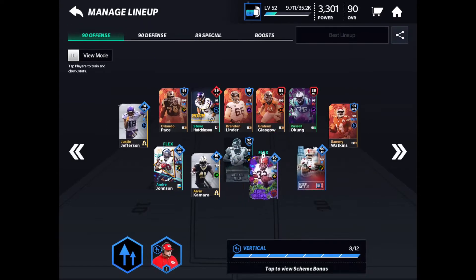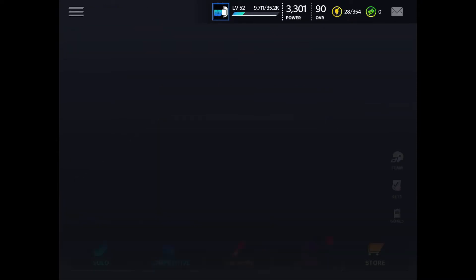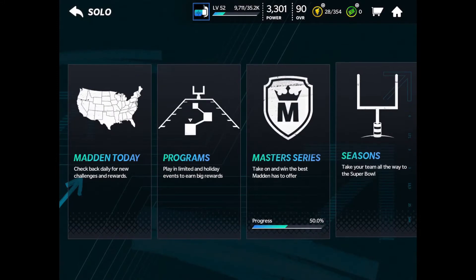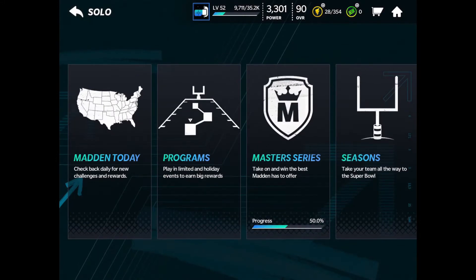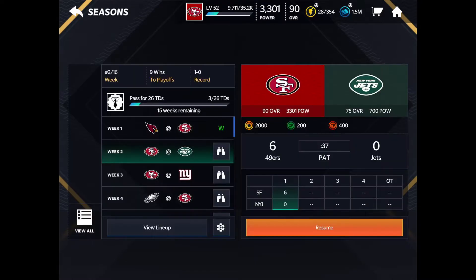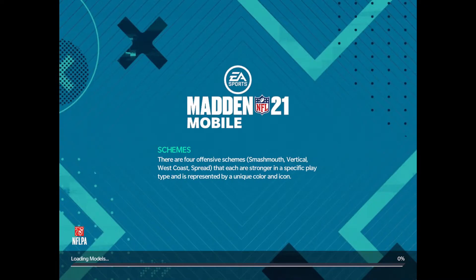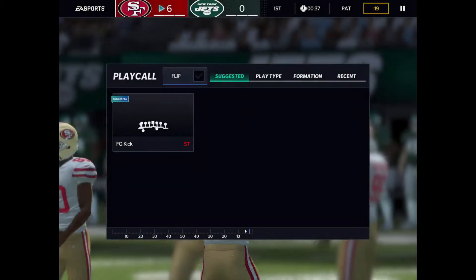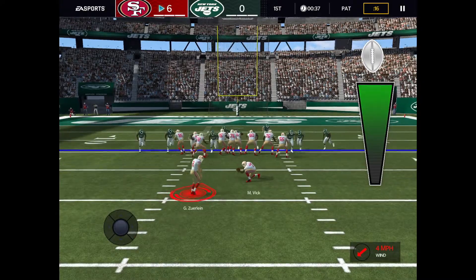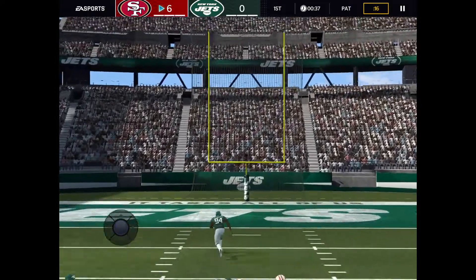We're going to do some gameplay with him today so you guys can see my whole team and what it looks like. We're going to be doing one season game — I did already start the season game because I wanted to have a little bit of gameplay with Alvin Kamara before I recorded it. So let's get into it. As you guys can see, I just got a touchdown with George Kittle.